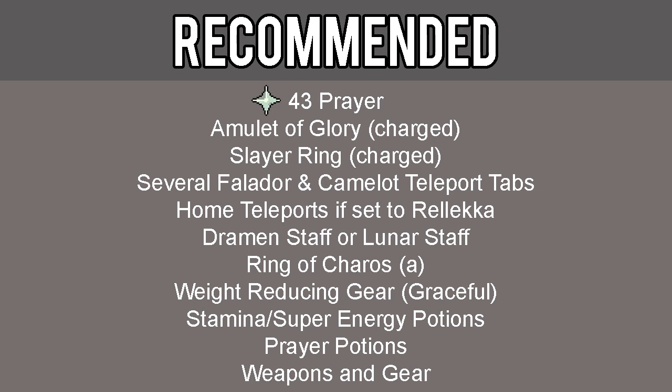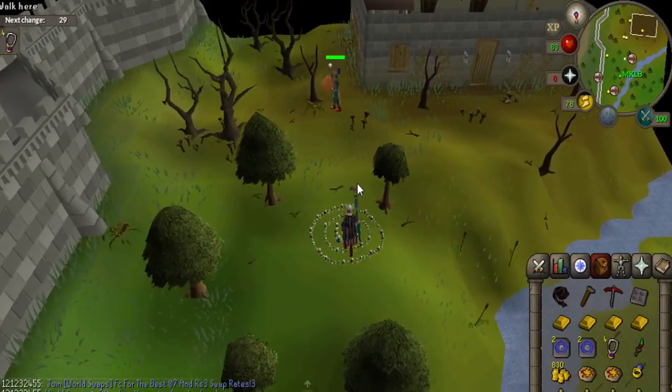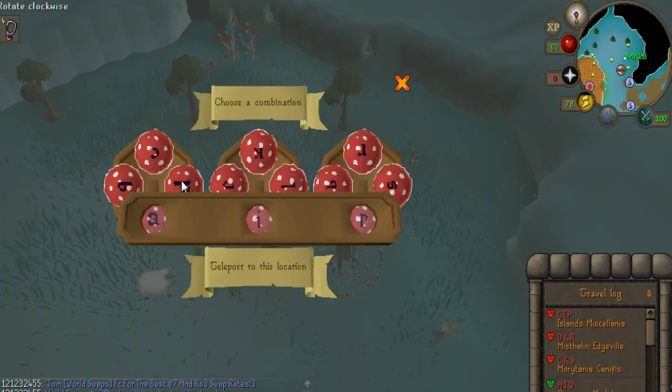For the first portion of this quest you will be killing level 14 scorpions, so bring gear that is light and leave your better gear in the bank for now to lower your weight. There are some maps in the description below that will help you identify some of the key points of this quest — open it up to keep it handy.